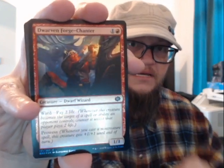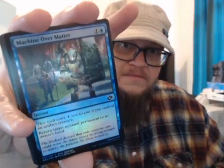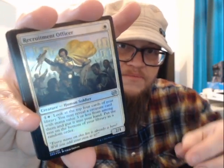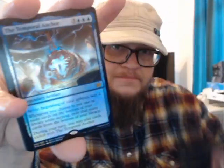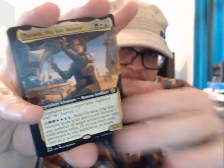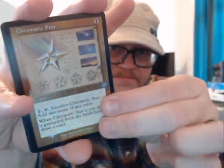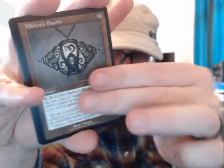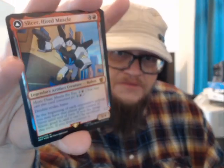I see something in the back here that I'm excited about. Dwarven Forge Chanter. Power Stone Engineer. Blitz Automation. Machine Over Matter. Recruitment Officer. Mask of Jade Crafter. Swamp. Temporal Anchor. Takazia Dig Site Mentor. Staff of Titania. Chromatic Star. Retro Frame Foil. Mishra's Bobble Retro Frame. Thorn of the Amethyst. Slicer Hired Muscle — that's foil.